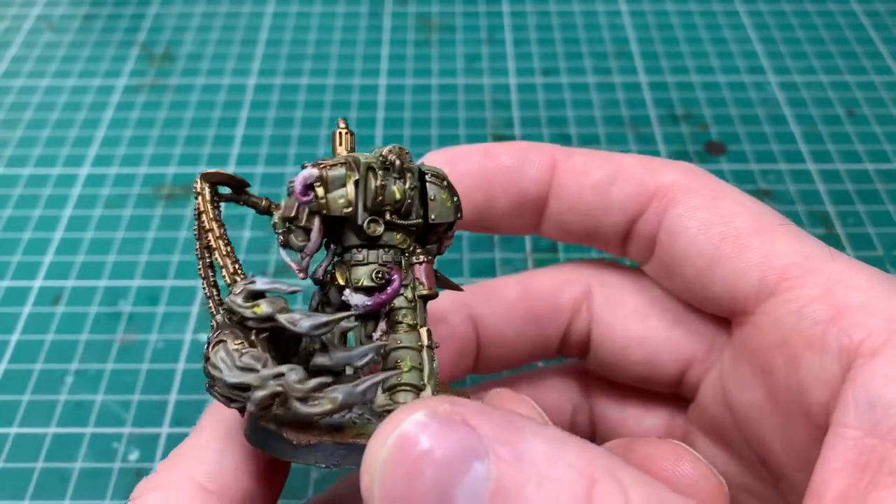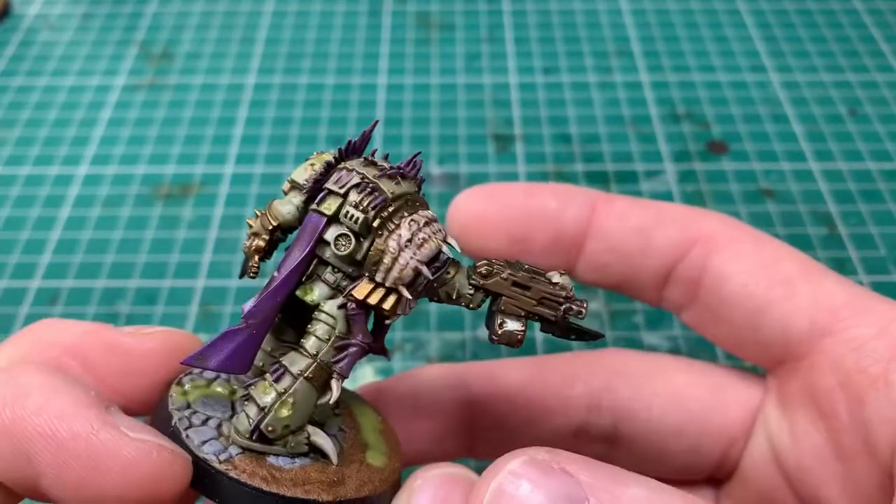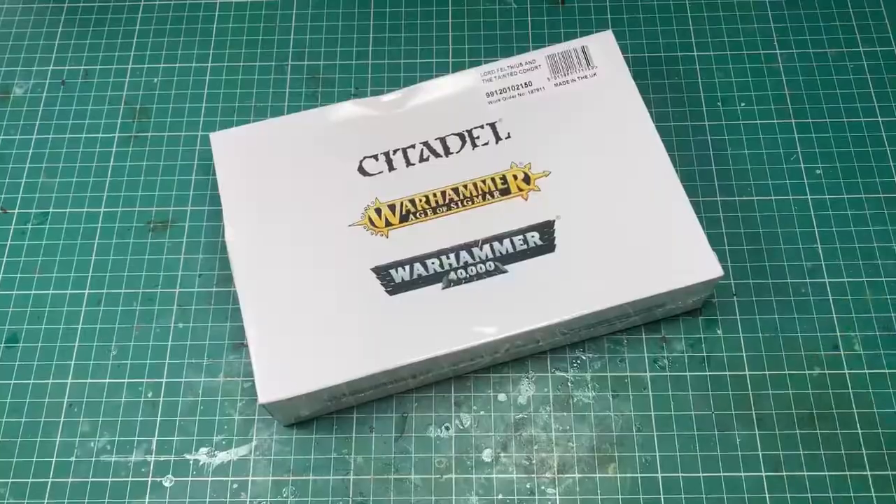I'm bulking the unit up to a full stress squad of ten because in my mind seven is the best number, ten is the next best because that's full unit strength. You can see here the original models I've done and I'm going to paint these up to match and blend in well with these.